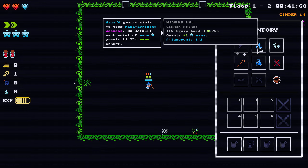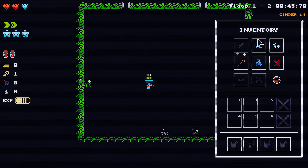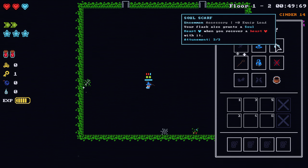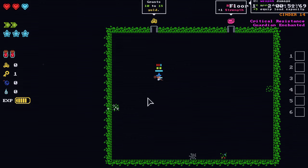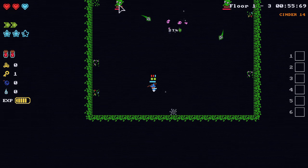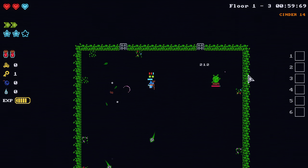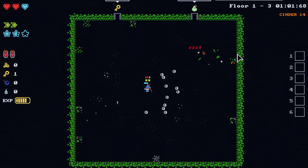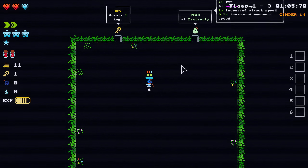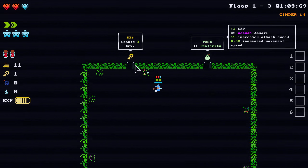We start with three mana and we want to get another one at level 2, 4, and 6. Because of our wisdom — because the wizard hand grants us a mana, that's why we start with three. Unfortunately, I don't have a bomb for that. But let's go ahead and get some gold. I'm not sure how much strength I'm going to get, but definitely want to focus on intelligence here. I start with one strength, but I'm only going to get strength just to help with equip load and stuff.